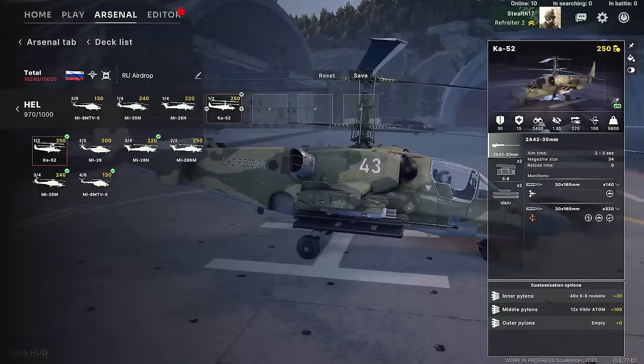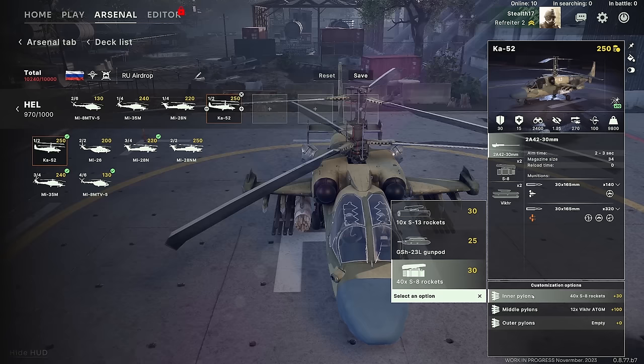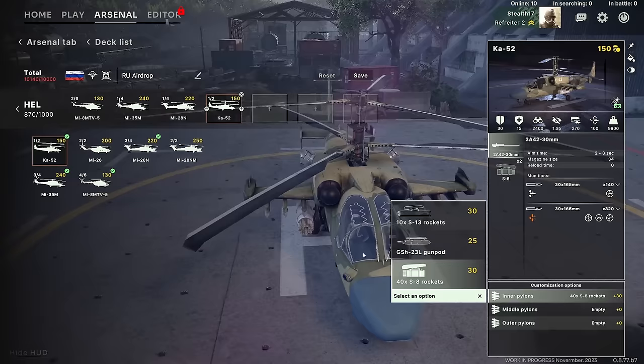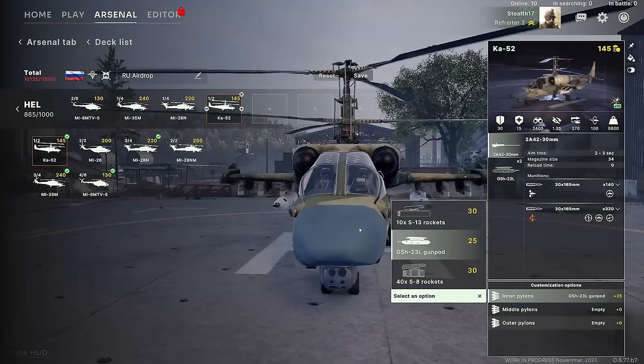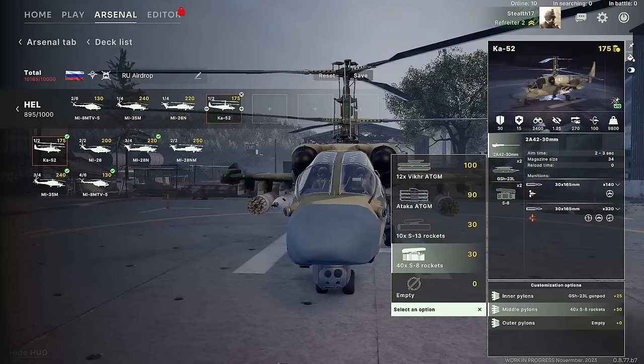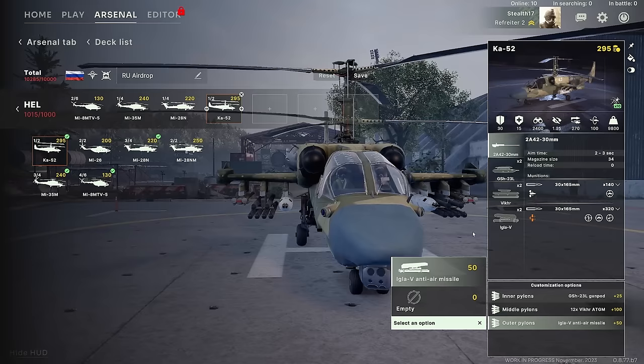In the helicopter tab we have a couple of different mixes and matches — gunships, transport helicopters, and some that can be both. The Ka-52 is a Swiss army knife: this thing can have tons and tons of different loadouts. You can turn it into a pretty cheap gunship with just rocket pods and an autocannon, or give it gun pods, HGMs, or Vikhr HGMs. The ultra pylons can only have the Igla anti-air missile, so your helicopter will be able to shoot down other helicopters and, I guess in a pinch, a plane.